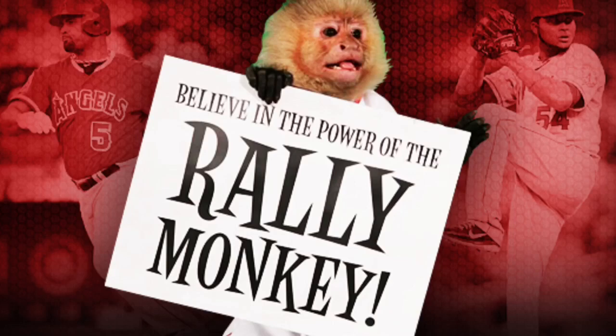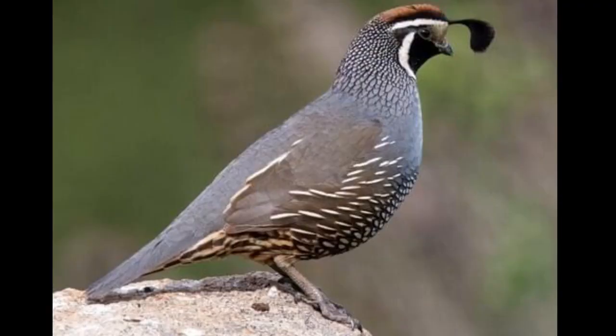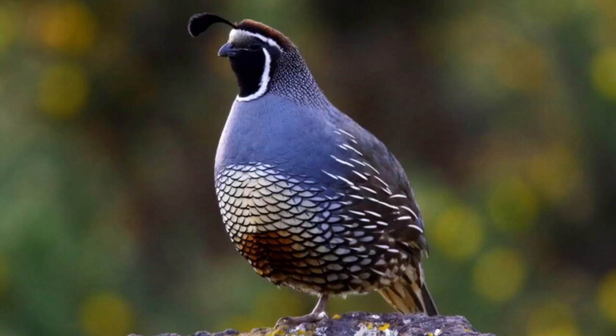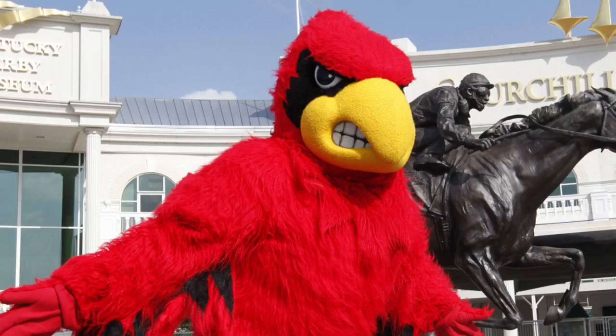But let's move away from all this monkey business and talk about the last concept I created. The last mascot is a pretty weird choice, but when I explain it'll make a little more sense — that being a quail. Now what does a quail have to do with the Angels? Well, nothing related to the team, but the California quail is the state bird of California, and it would make total sense to use a state symbol as the mascot. I mean, that's what Louisville did. So with all that out of the way, here's the design.